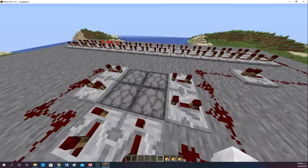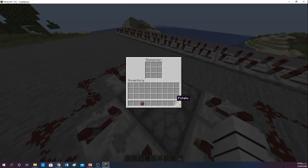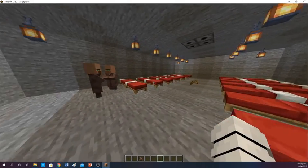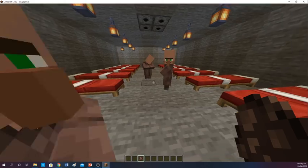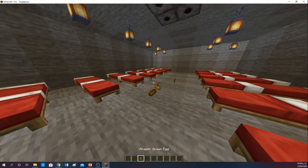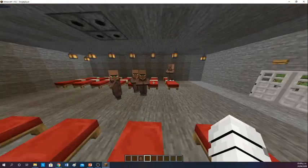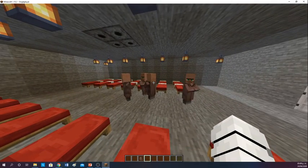Then you get one in each dispenser — one, one, one, one. So basically each time you go down. The villagers are right here, and if I throw some right there they're going to get the food. He got the food and he's searching for his partner to have babies. They're going to share the food and have babies with time — just wait for one to appear.